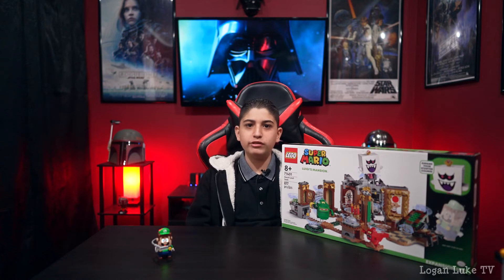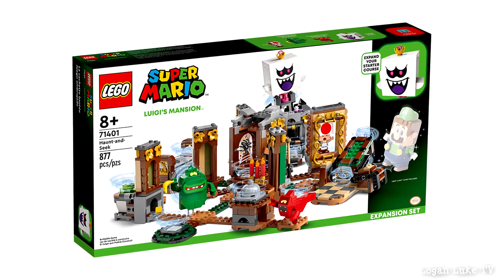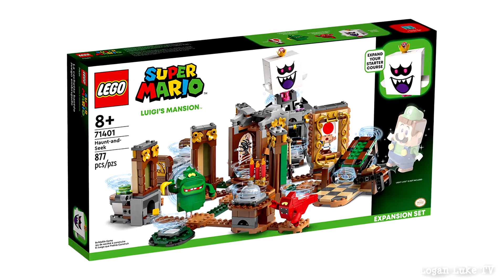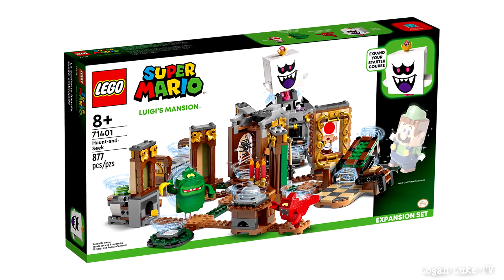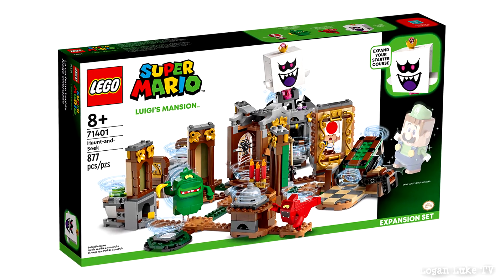Hey guys, it's Logan Luke and today I'm going to be building the Lego Super Mario Luigi's Mansion Haunt and Seek set. This set is for ages 8 and up and has 877 pieces. This set does not come with Luigi. Luigi comes in the Luigi starter course pack, or you could use Mario, but we're going to use Luigi because it says Luigi's Mansion on it. Let's open it up and build it.